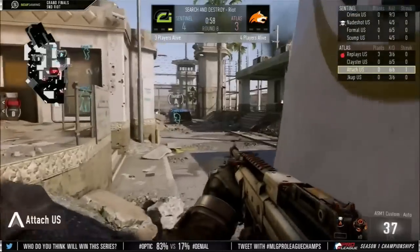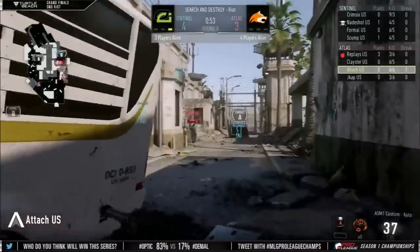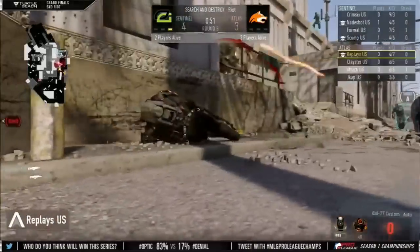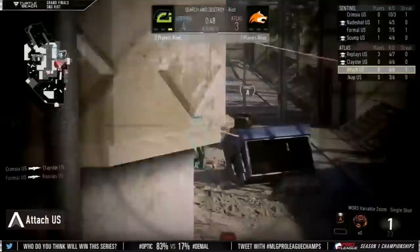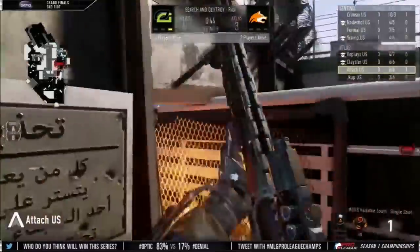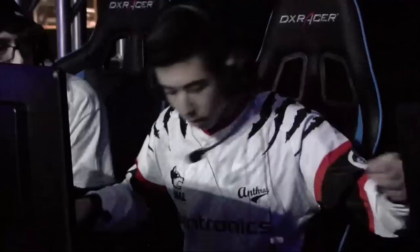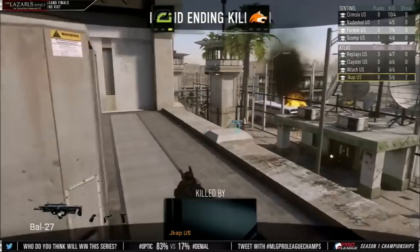Three plants already for Replays — he's the bomb carrier here in round 8. Denial trying to tie things up. Optic Gaming took game 1. You're going to see Formal trading some kills. Krim6 takes out Clayster. So it's Attach and Jcap left in a 2-on-2. Formal is last man up, gets sniped and finished from the top — nice teamwork. Attach gets the hit marker and Jcap cleans up a nice 2-piece from top 3. Great stuff from him. All tied up: 4-4.